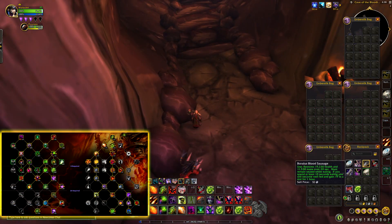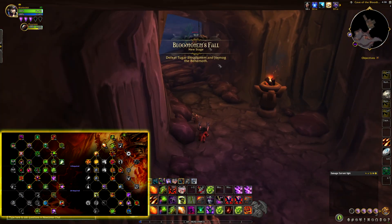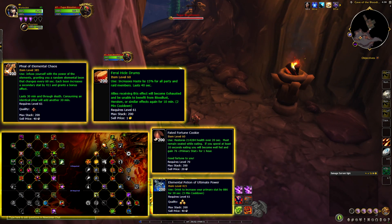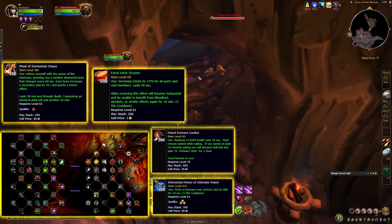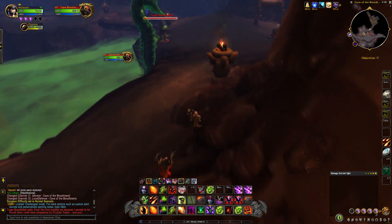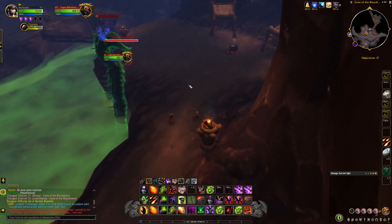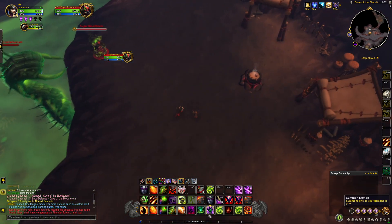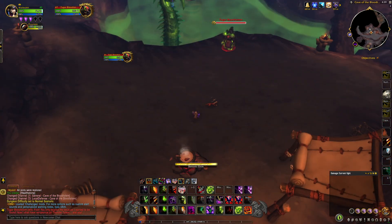In this challenge, your gear is scaled down to 120 item level, but as you will see, it's not a big deal. Here's the list of consumables you can use to make this fight more comfortable. The Mage Tower challenge encounter for Destruction Warlock is Feltotem's Fall. The scenario is designed to test not only your ability to deal damage, but also your mastery of all aspects of your specialization, including survivability and utility usage.